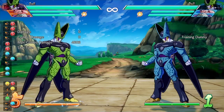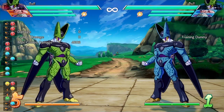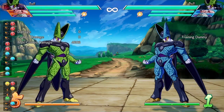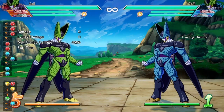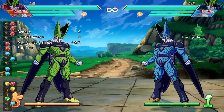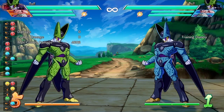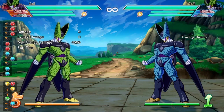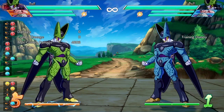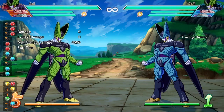This video we've got Cell, Kid Buu, and Frieza — the main villains of the Dragon Ball universe. The last video we had Goku Blue, Vegeta Blue, and Goku Black, and the video before that we had Super Saiyan Goku, Piccolo, and Vegeta. If you haven't seen those videos, please go check them out.